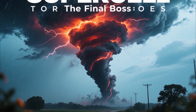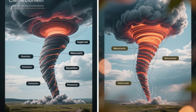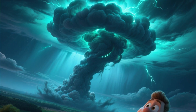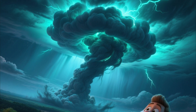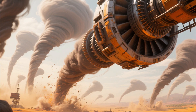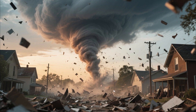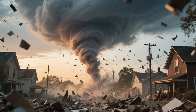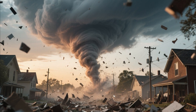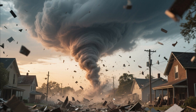Supercell tornadoes — the final boss. Everything we've talked about leads here: the apex, the storm that makes meteorologists' blood run cold. Supercell tornadoes aren't just bigger or stronger — they're fundamentally different beasts. They're born from supercell thunderstorms, which have a mesocyclone, a rotating updraft that can extend 40,000 feet into the atmosphere. This rotation is the engine, and when it tightens and extends to the ground, you get tornadoes that can last for hours and travel for dozens of miles. These are the tornadoes that rate EF4 and EF5 — not just damage, but total annihilation: homes reduced to foundation slabs, asphalt ripped from highways, steel-reinforced buildings twisted into abstract art, vehicles thrown half a mile. These tornadoes don't destroy structures — they erase them from existence.